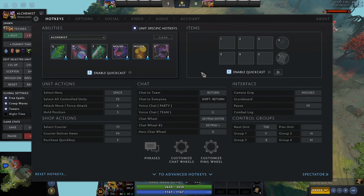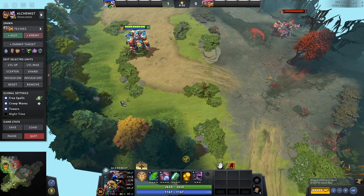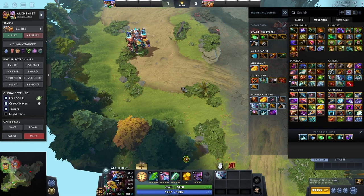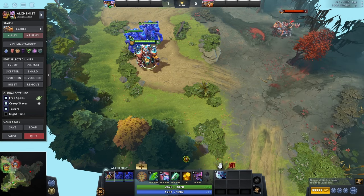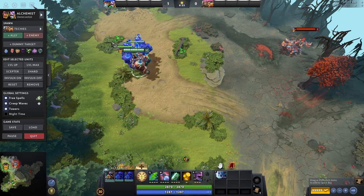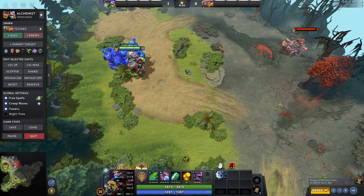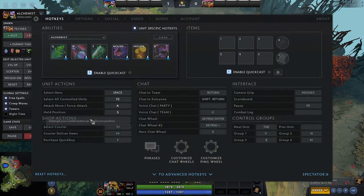Next: select all controlled units. If I have multiple units — say I buy a Manta Style which creates illusions — if I press F2, it will control all my illusions and I can control everything at once. Very important. Any character can get illusions, obviously through Manta Style or an illusion rune, so it is very important to have this on a hotkey. Highly recommend — definitely get it.